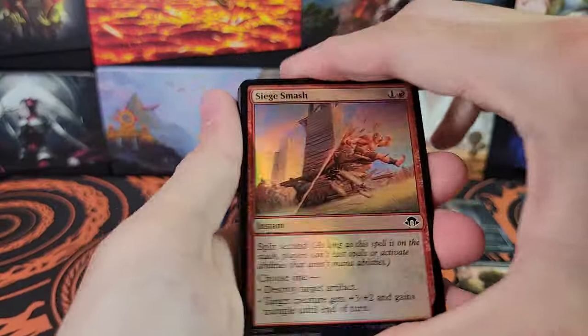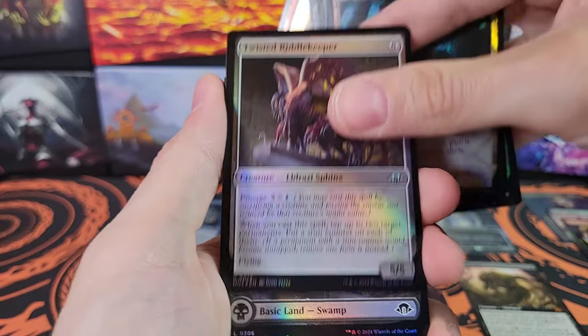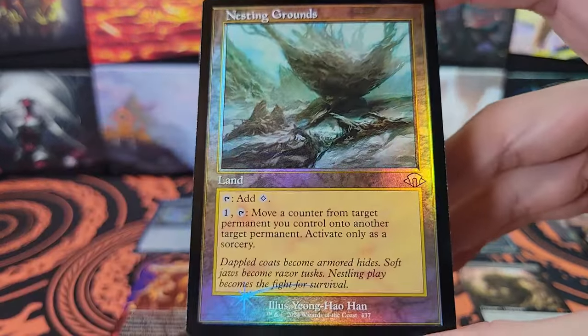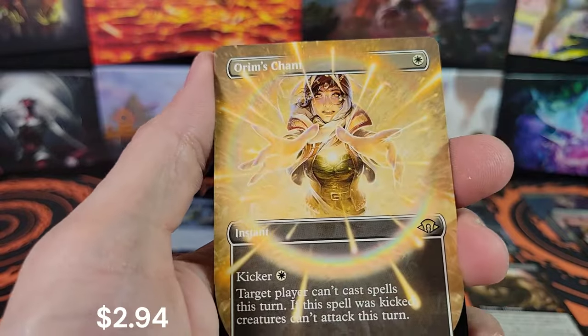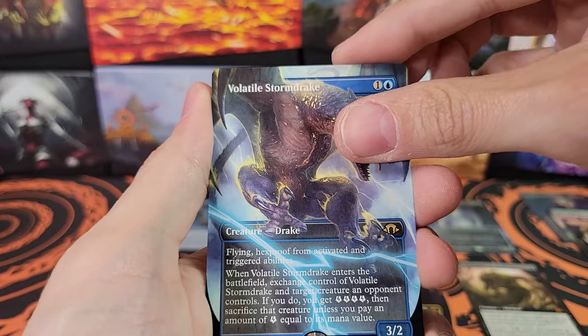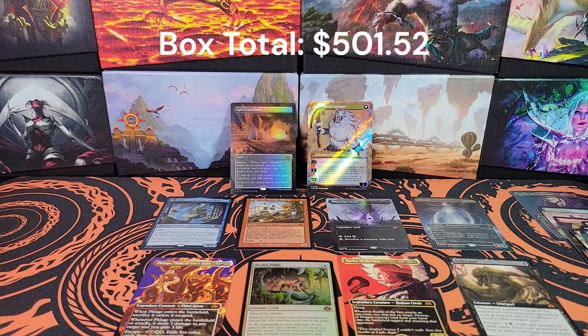One medallion, two fetchlands — that is way less than any of the other boxes I've opened. Maybe we'll have double medallions and a fetchland in this last pack. Cursed Marauder, Furnace Hellkite, Urza's Cave, Twisted Riddle Keeper — here's the land — Galvanic Discharge and Nesting Grounds. Dreamtide Whale, Siege Gang Lieutenant, Orim's Chant, Volatile Storm Drake. Last card: foil Spy Master's Vault. That box had foil Ugin's Labyrinth, textured Ajani, Solitude, Phyrexian Tower, Ragavan — still a pretty darn good box.